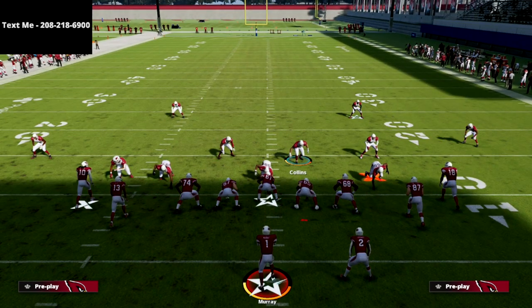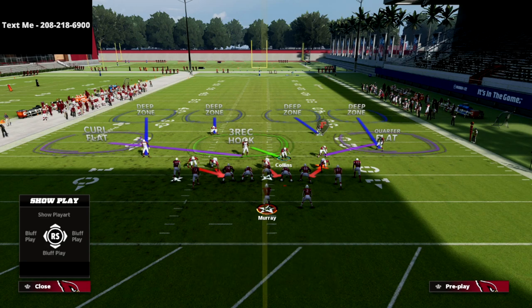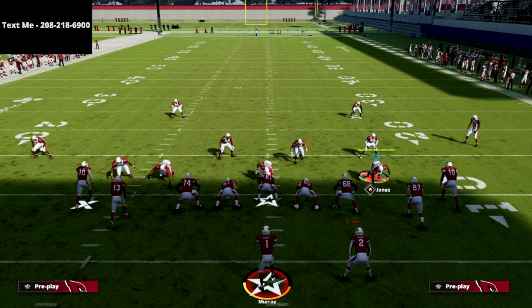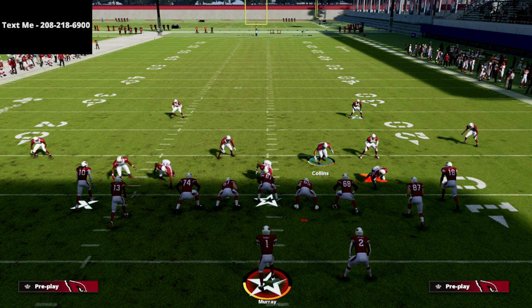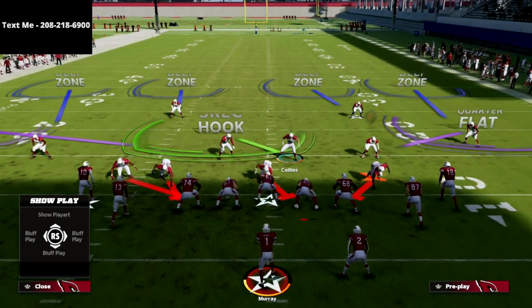We're going to inside quarter the corner on the left side. Your responsibility on this defense is three rec hook, which means you're going to open up to the three wide receiver side — in this case the running back side. This is also why I'll often man this guy up on the running back, to give you freedom to react to receivers. You're opening up to the three receiver side, and if you see either of those two receivers running a crossing route, that is your responsibility — you need to go get it. If not, work to the running back or any backside drags coming across.